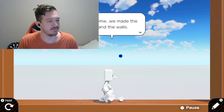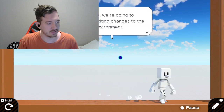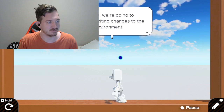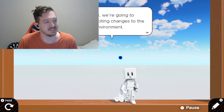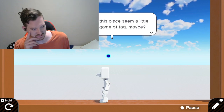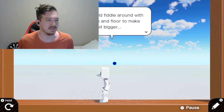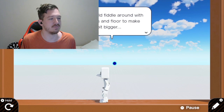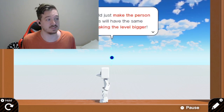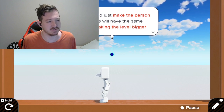Last time, we made the floor and the walls. Step three, we're going to make exciting changes to the level's environment. But does this place seem a little small for a game of tag, maybe? You can fit all around with the walls and floor to make them a bit bigger. Or you could just make the person smaller.